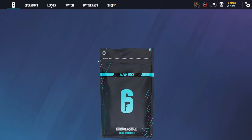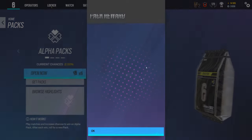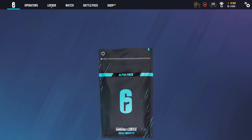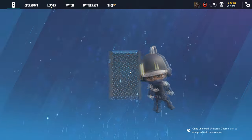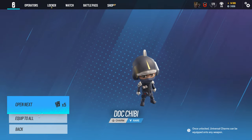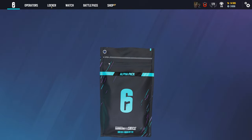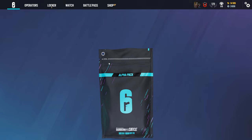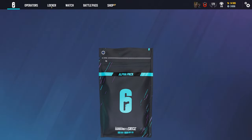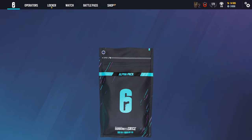Frost uniforms — good too. I actually loved playing Frost back in the day. It's not swiping open, which is kind of irritating, but I'll do it like this. Rook — already got that one. Chibi for Doc — pretty cool actually. I'm going to look later at what I actually got. Some alpha packs are just bugging. Twitch skin — kind of meh. I haven't played Twitch in a while, to be honest.